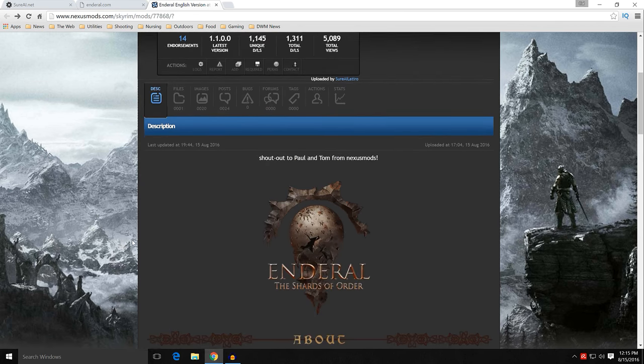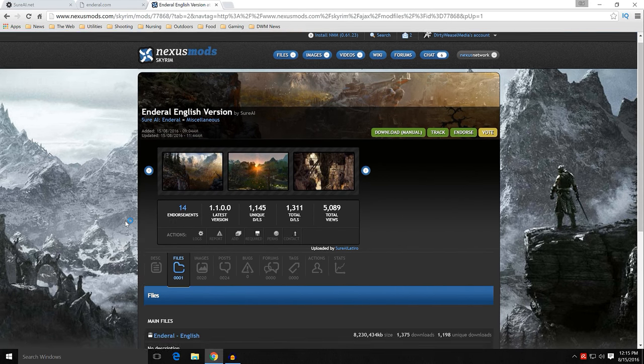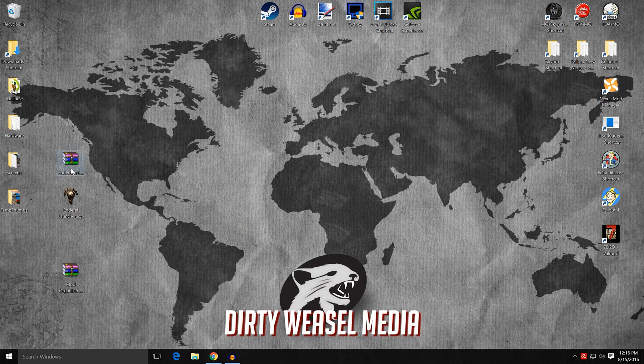Go to the files section. The first thing you're going to grab is the Enderal English version, and you're going to have to download that manually. It is going to be quite a large size — we're talking eight-plus gigabytes — so it's going to take quite a while, but it's well worth it. Download that manually and put it on your desktop. It is a .gz file, which is basically just another type of zip file.